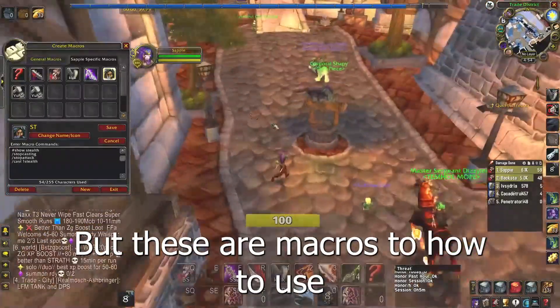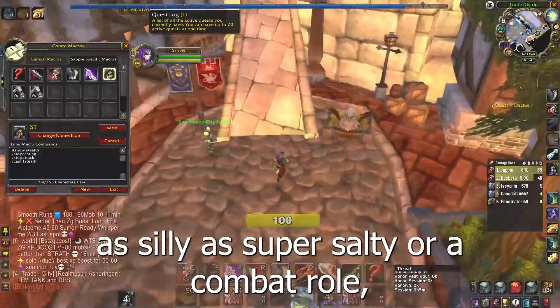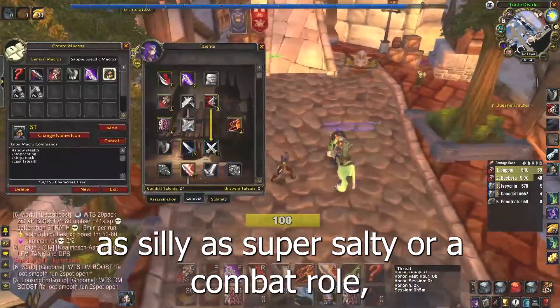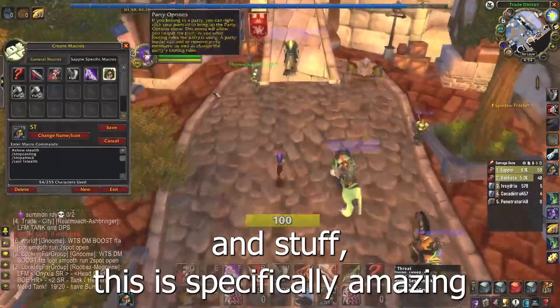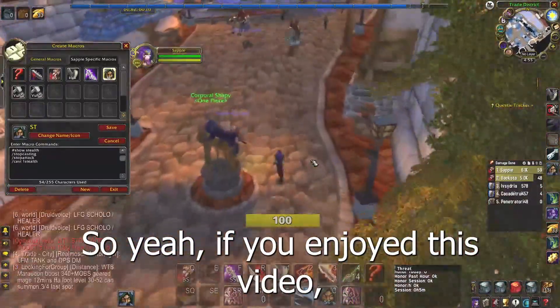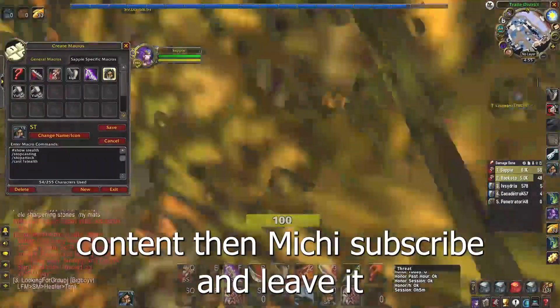These are some macros I'd use if you play rogue — specifically subtlety or even combat rogue with daggers; the backstab macro is especially amazing for that spec. If you enjoyed this video and want to see more World of Warcraft content, make sure you subscribe, leave a like, and I'll see you in the next video.